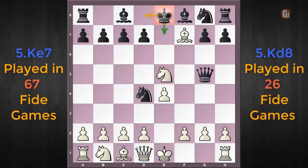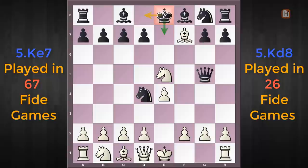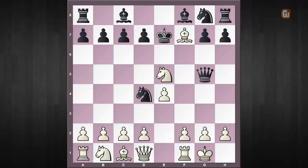King to e7 — black keeps pressurizing two pieces, and don't forget the g2 pawn is also hanging. But here comes the point behind this line: white is going to castle, sacrificing the whole piece. Now black is forced to capture it, because if he declines with knight to f6, white can simply consolidate with f4, and the naked king in the center gives white a tremendous advantage. So obviously black is going to grab this piece, thinking that white has made an opening disaster.